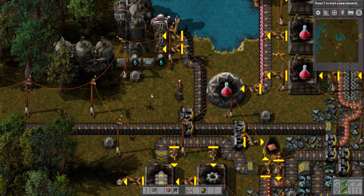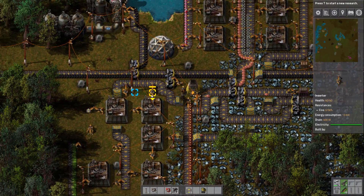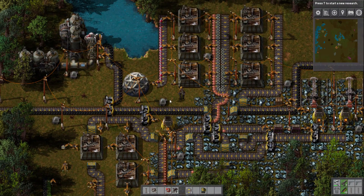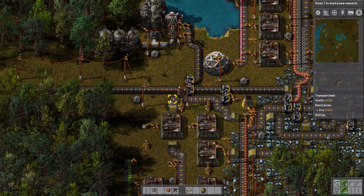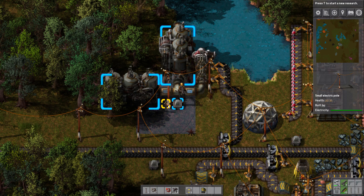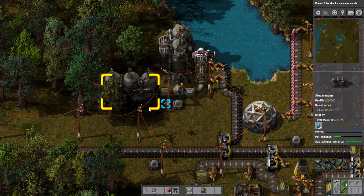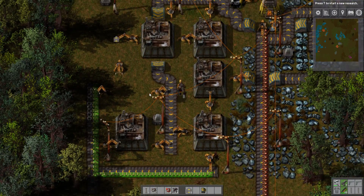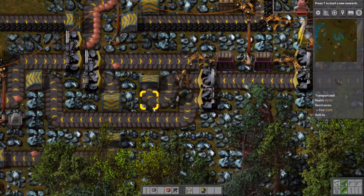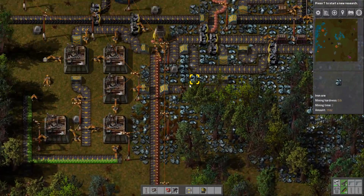Hello and welcome to episode 5 of Factorio. In the previous episode we finally placed down our lamps so that you guys can see at night. We had to rearrange things and add another boiler and steam engine to produce more power. We also almost finished setting up green science production, which we're going to finish in this episode, and then we'll be able to research more things and have more fun.